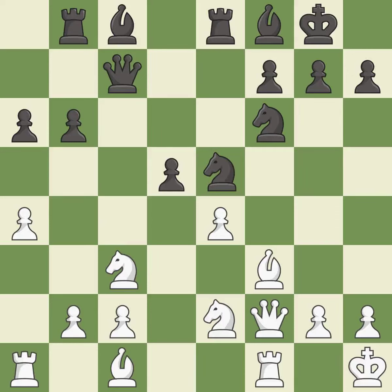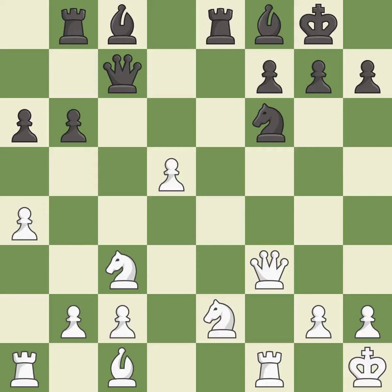This overlooks an opportunity to take an outpost with a knight. This permits the opponent to create a passed pawn — it is an inaccuracy. The pawn is now passed because it can no longer be challenged by opposing pawns as it tries to promote. It is best. This is the only move that works — it is a great move. This ignores a better way to recapture a piece. This permits the opponent to develop a piece while also winning a tempo on a queen — it is an inaccuracy.